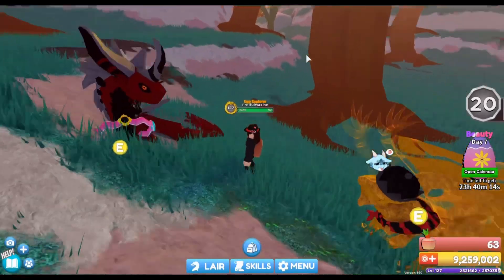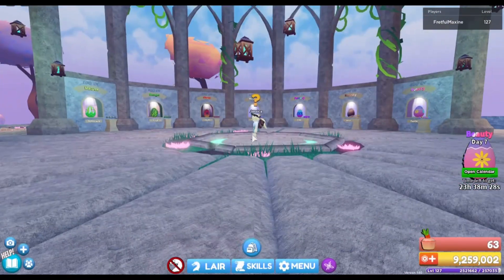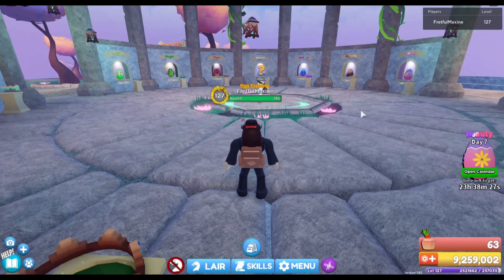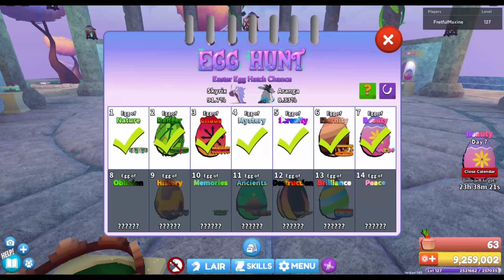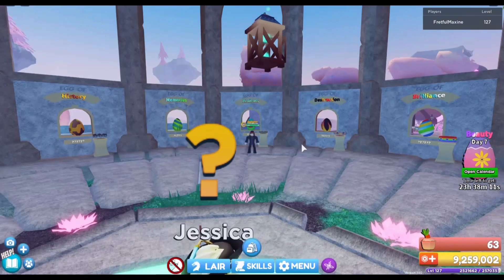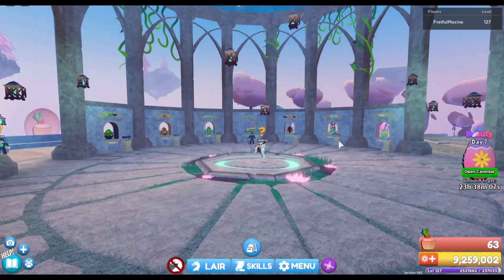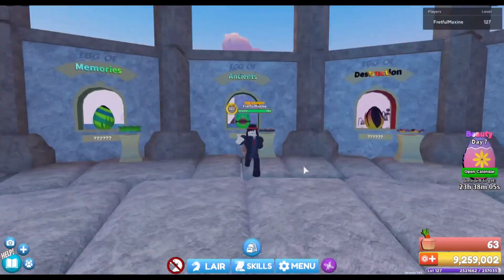I now have all seven eggs. I got the Egg Floor reward by collecting all seven eggs. As you can see, my chances of getting the orange are almost at 10 percent — when I find the Egg of Oblivious, I think it'll hit 10 percent. These are the next seven eggs we'll be finding soon. Good luck to us!